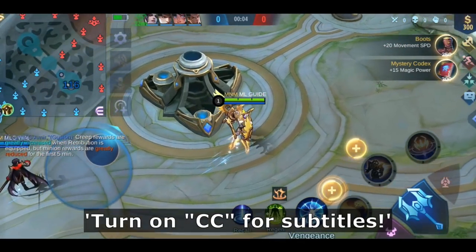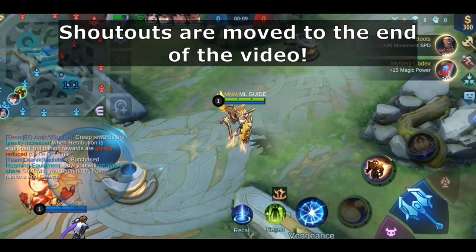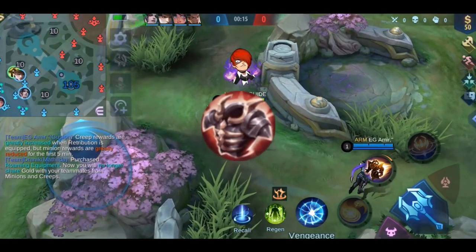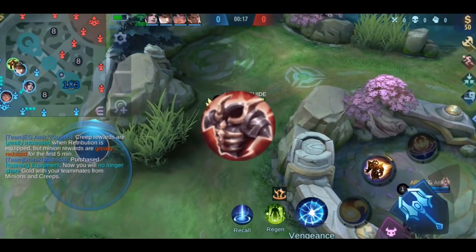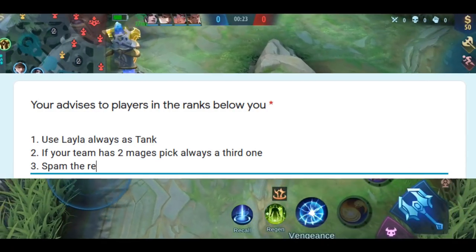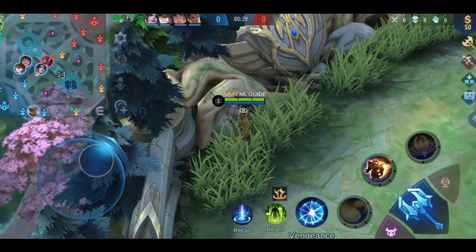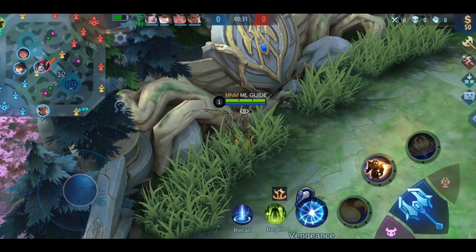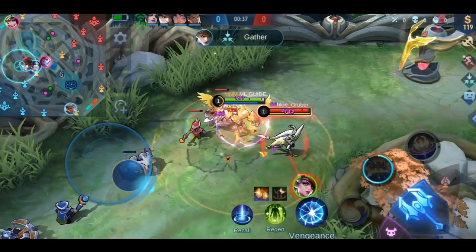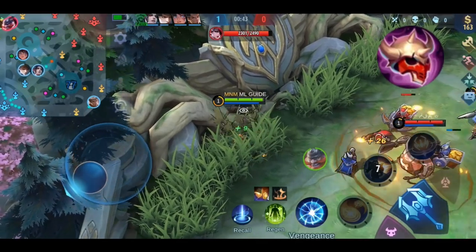Hello my friends, welcome to the 13th episode of the item guide series. Today we will talk about 4 defensive items: Cursed Helmet, Guardian Helmet, Antique Coraz, and Brute Force Breastplate. You can still submit your tips on how to rank up better in the next season — the link is in the description. Also, the voiceover quality may be a little echoey at the moment as I'm changing my recording room. Anyway, let's jump right into today's topic.